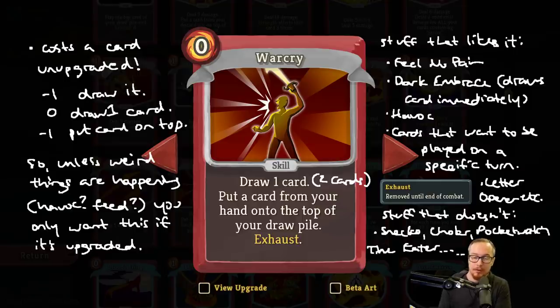Warcry Plus does dig you one card deeper into your deck that turn. Say you really want to put Demon Form in play — if you draw your hand of five cards and Demon Form's not there, when you play Warcry Plus you draw two cards, seeing two cards deep, but then put one back. If Demon Form is the seventh card of your deck, you'll be able to play it now, whereas with a Pommel Strike drawing one you'd only reach the sixth card. It also has that interaction with Havoc I mentioned, and interesting interactions with Feed, Reaper, Spot Weakness, and Impervious — cards you really want on a specific turn.